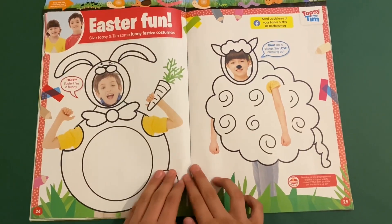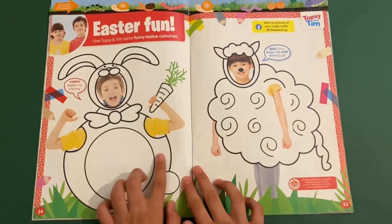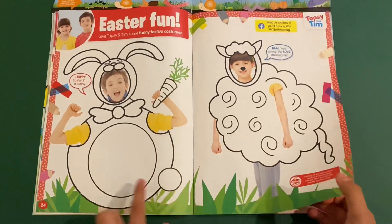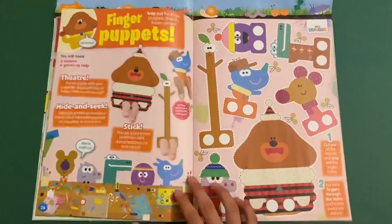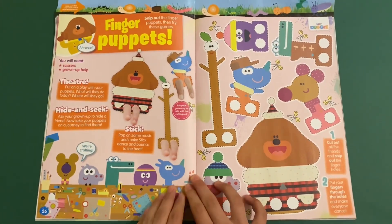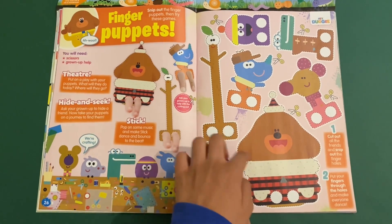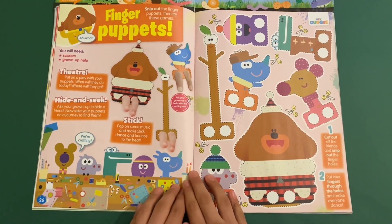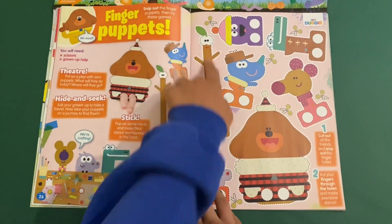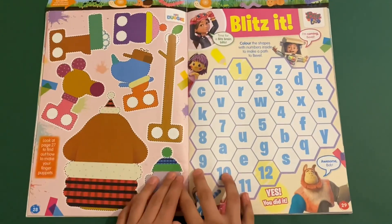Easter fun with Topsy and Tim — more colouring in here. You can give Topsy and Tim their funny festive costumes: Tim is a rabbit and Topsy is dressed like a lamb. Then there's Hey Dougie finger puppets — you cut these out and cut through the holes so you can put your fingers in to make a puppet show. You've even got the stick mount — sticky stick stick.